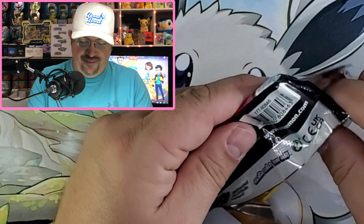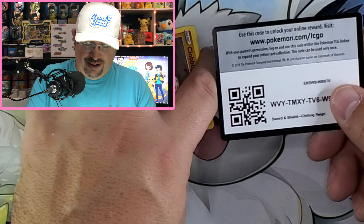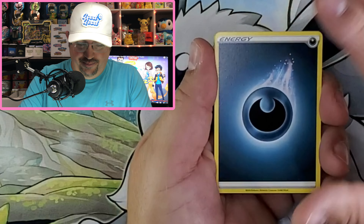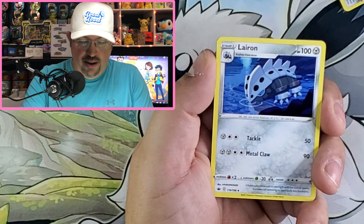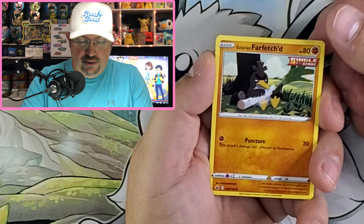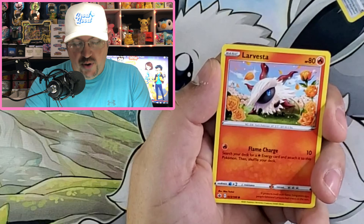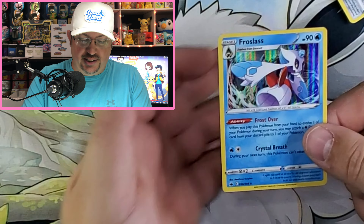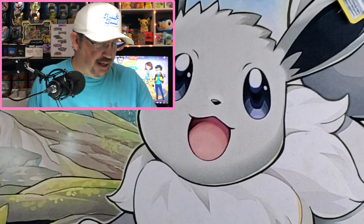Chilling Reign. Awesome. Lairon, Meowth, Sneasel, Glarian Farfetch'd, Castform Rainy Form, Larvesta, Honey reverse, and a Froslass holographic. Just toss it over there.